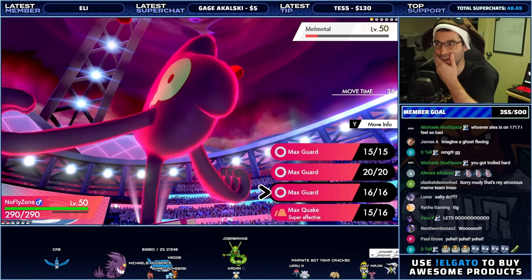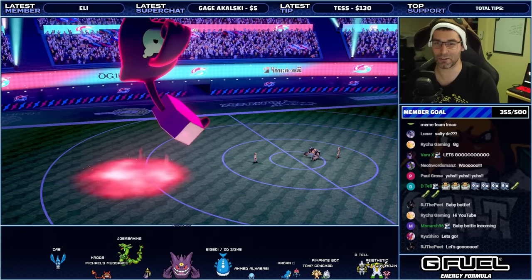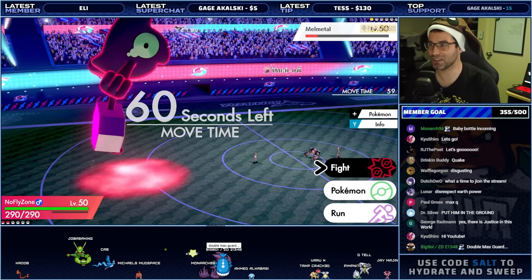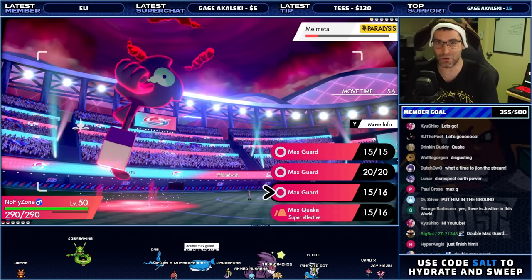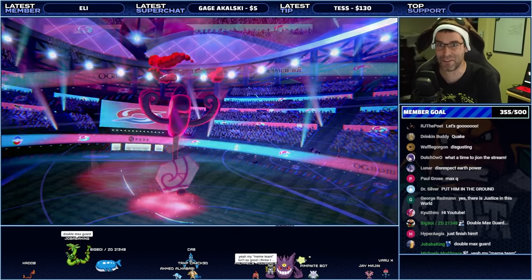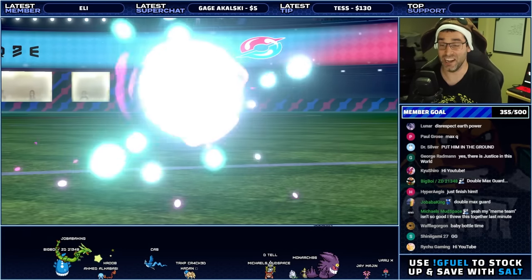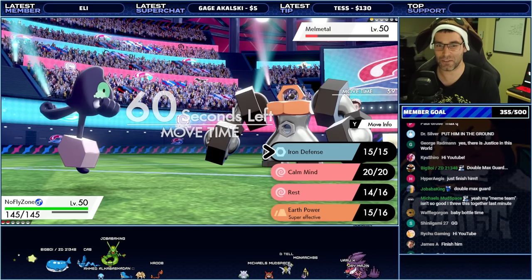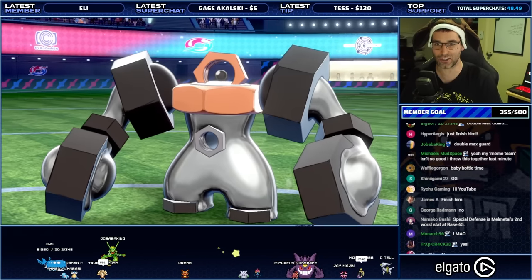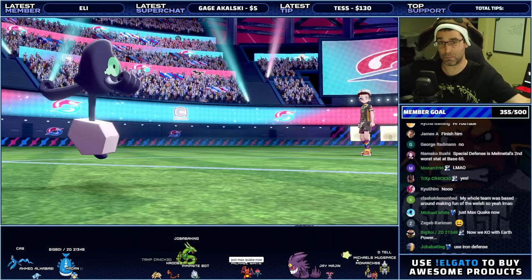I'm trying to think of an even better way to troll them. We'll go for Max Guard — let's see if we can troll them further. They went for Rock Slide — that was their other move. Double Max Guard. Disrespect Earth Power. I pulled it off — I flexed and pulled it off. Paralyzed — I didn't even need to do it. Everything is going our way right now. We can go for the Earth Power and finish off Melmetal — they won't even know what hit them. Earth Power, bam. With no special attack EVs — can we take the naughty hacker out? And there we go — that's the dub, people! The naughty Pikachu Melmetal hacker has been defeated.